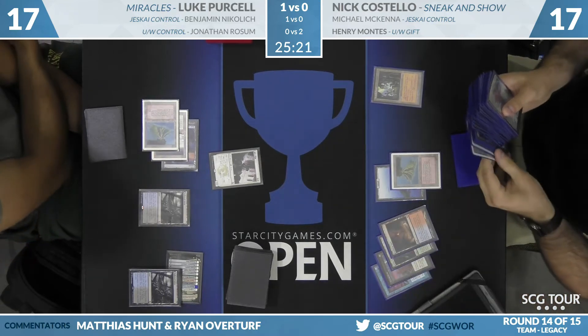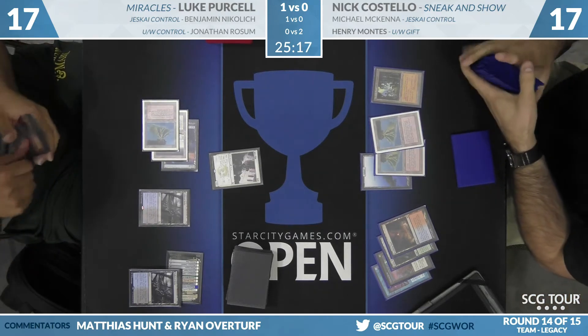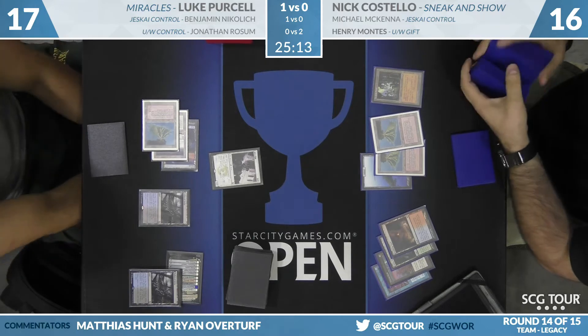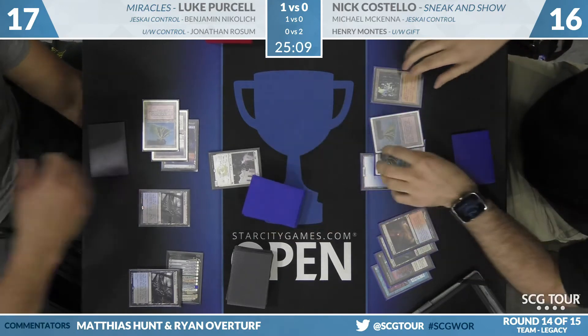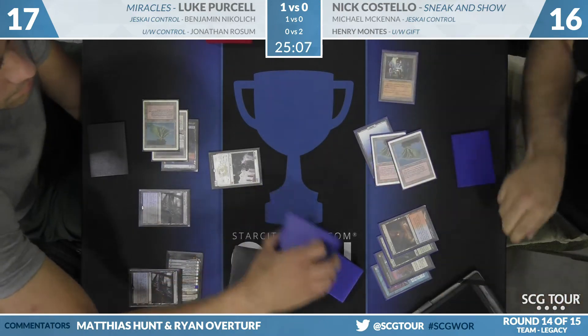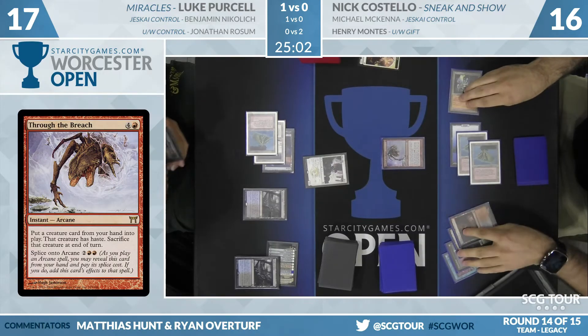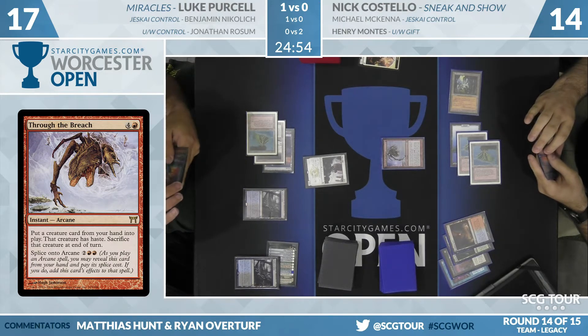Nick fetches twice, down to 15. Double red ensures he can activate Sneak Attack next turn. On the end step — Through the Breach, using Ancient Tomb. We have at least one Force of Will in Luke's hand, but that is not going to be enough — you'd need three counter spells to win this war.